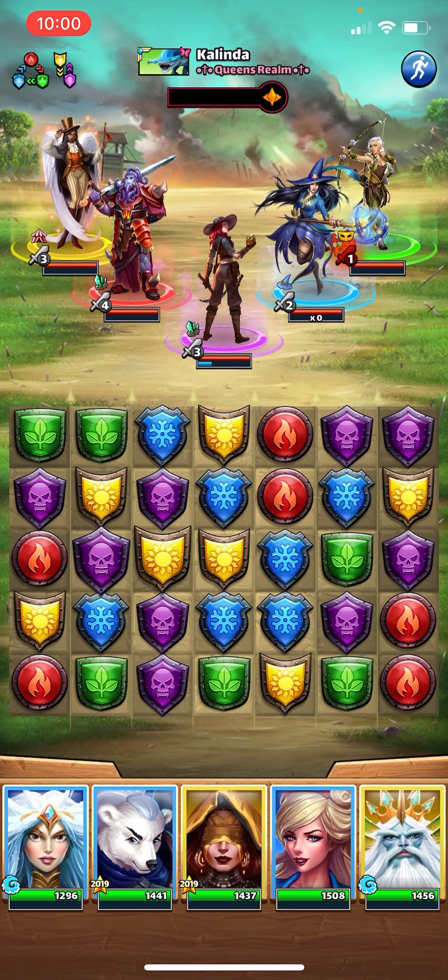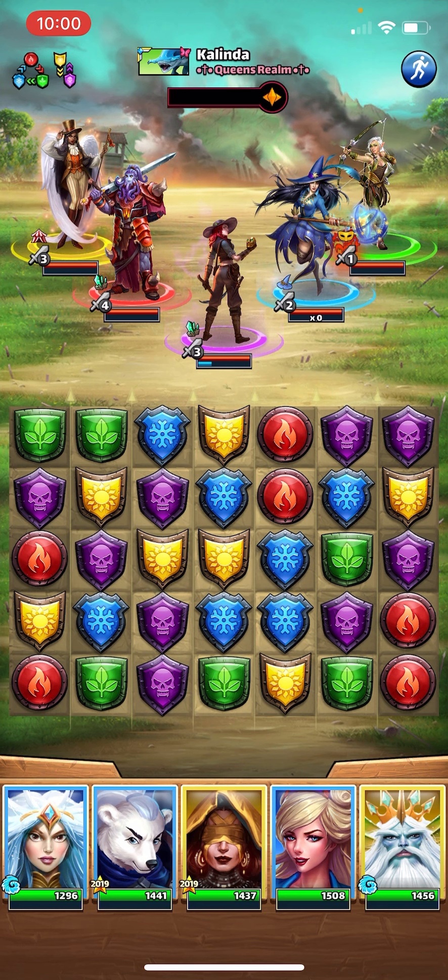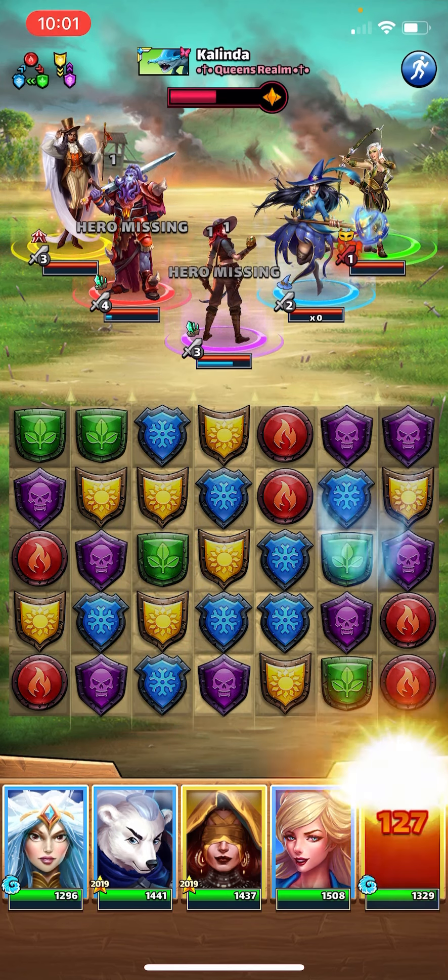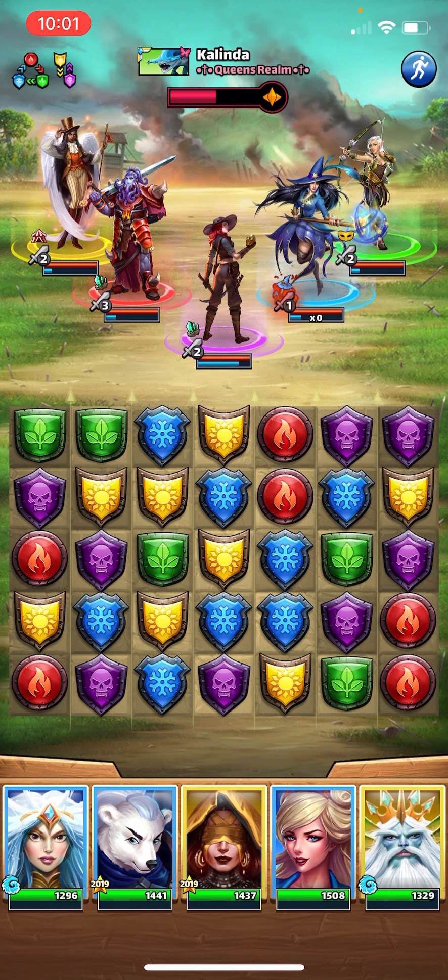This has potential, it does have potential. I'd like to see more blue on the board before I start making the matches though. I don't want to make the dragon bomb because I want to kind of coalesce the yellows a little bit. So we've got two blue matches.